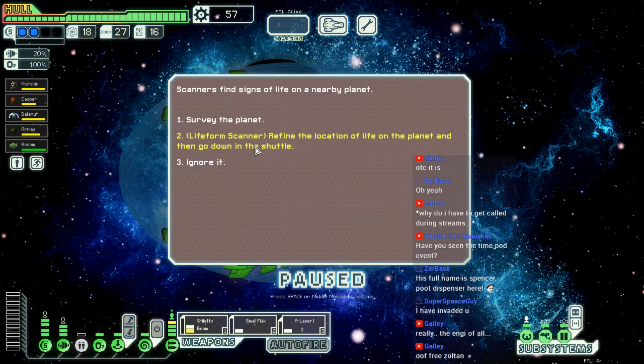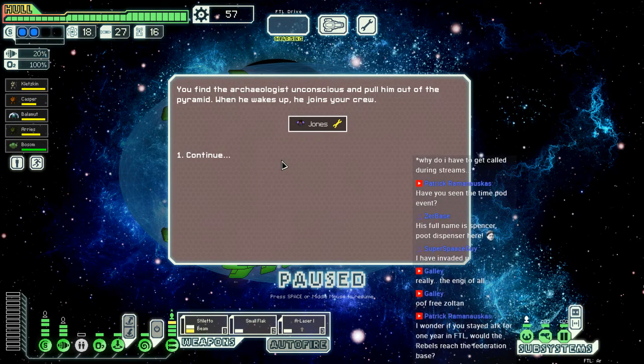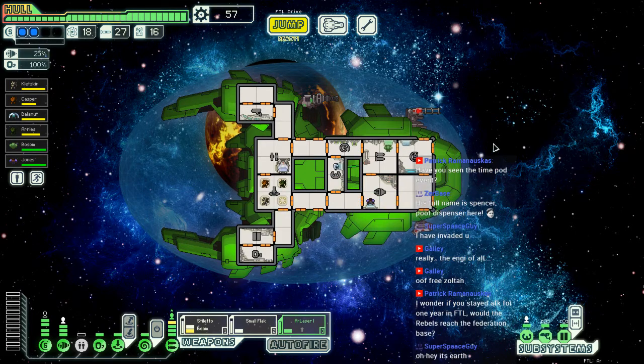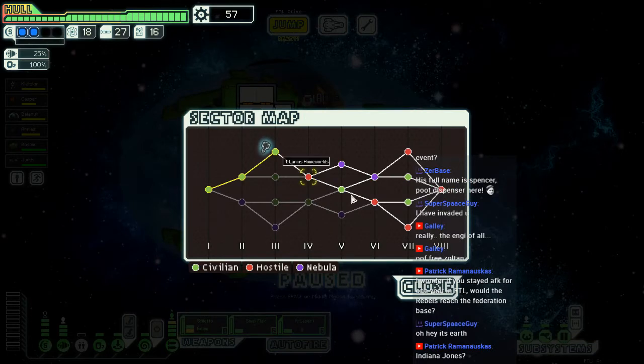We find the location of life on the planet and then go down in the shuttle. We disembark on the planet near some ancient pyramids. An archaeologist runs up to you and asks if you can help pull his friend out from underneath the rubble. Sure — if he gets squished he's just going to get cloned anyway. Find the archaeologist unconscious and pull him out of the pyramid. When he wakes up he joins your crew — yay! They're already at the base though, and time is really squirrely in this. Because of the pyramids, I guess. Oh — Lani's homeworld!